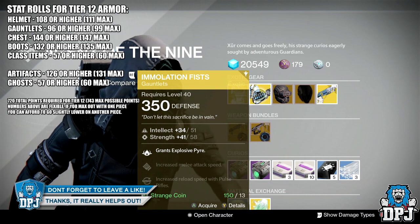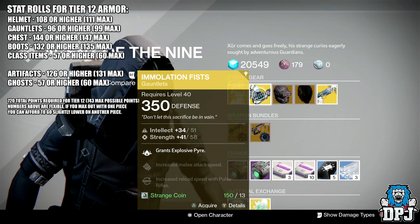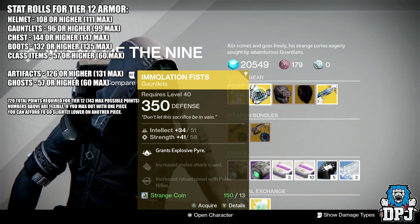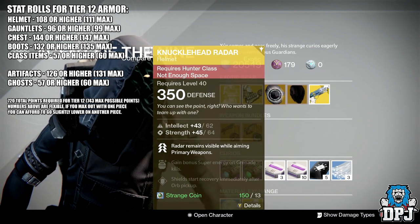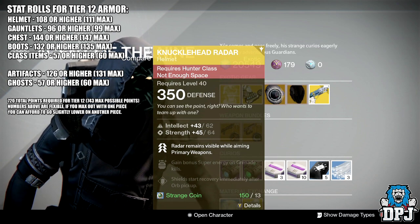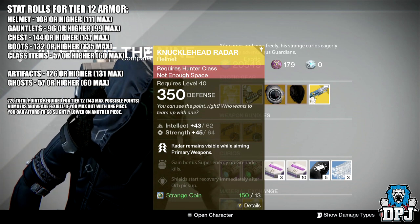The Immolation Fists offer intellect and strength combined at 92 — you need 96 to be tier 12 compatible. For the Hunter we have the Knucklehead Raider, also dropping at 350 defense, costing 13 strange coins, offering intellect and strength again.